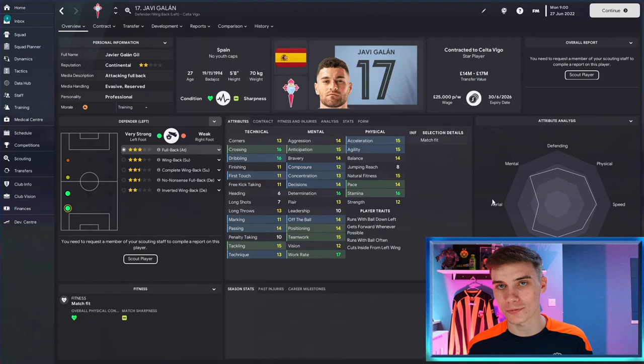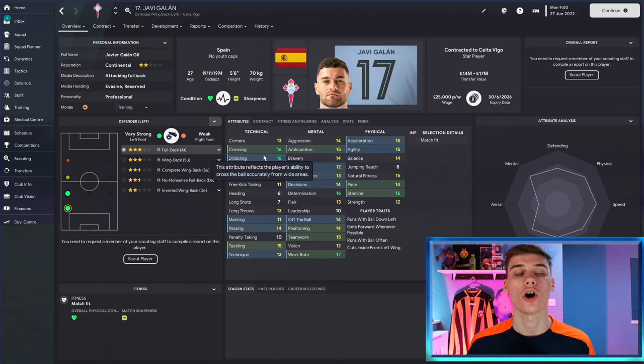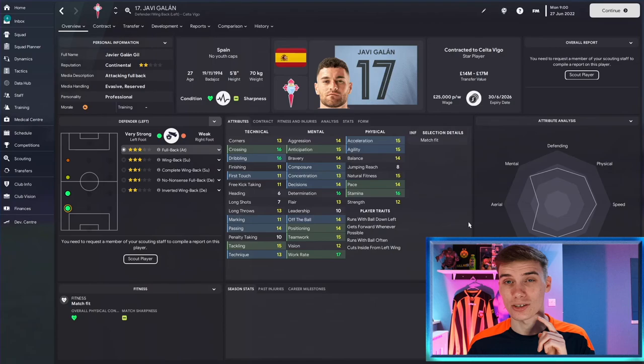At left back is a player that featured on our overpowered players FM22 video - he's back on FM23 and he's still just as good. It's Javi Galán, one of the more expensive options in this list, who often goes to some of the biggest sides in my saves. At 27 years of age and in his prime at Celta Vigo, Javi is phenomenal - great physical attributes, great work rate, great passing, exceptional crossing and dribbling. Add very high consistency and important matches ratings, and he's one of my favourite left backs in Football Manager.